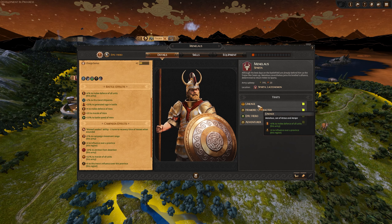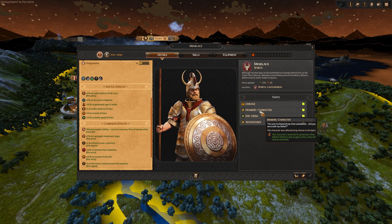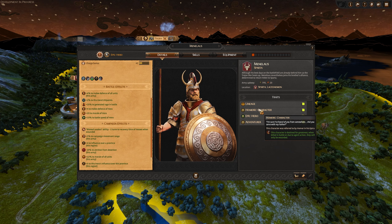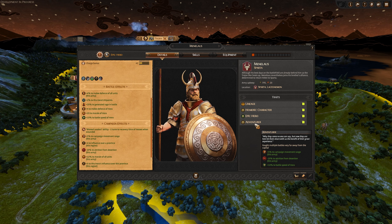The Homeric character trait essentially guarantees that he cannot be killed — he just gets wounded and will come back, as this character is designed for greatness. An epic hero grants him increased hero influence over provinces, 20% to generate rage in battle, and 20 morale to heroes. The adventurer trait gives him a 5% campaign movement range bonus, minus 20% to attrition from desertion, and a 10% to battle speed of hero bonus.